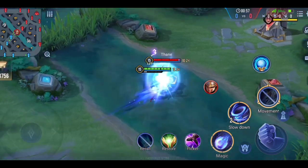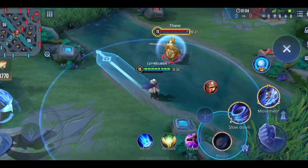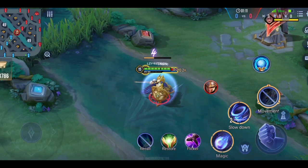Remember: you won't get your passive if you dash on an enemy hero during the ultimate. You will only get your passive if you dash on your ability. Dashing on your ability gives you your passive back, but dashing on an enemy hero does not.